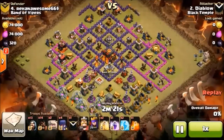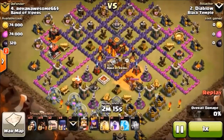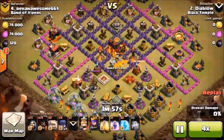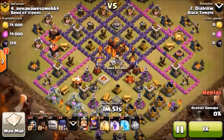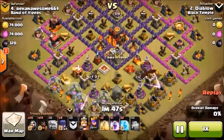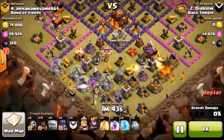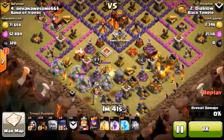We go a couple of hogs in there to lure. The archer tower, little wizard towers - yeah, they're killed. Poison spell, we're gonna kill those balloons. And the dragon caught a little bit of archer queen action in there. She's not too concerned with it. Here comes the Gauls.